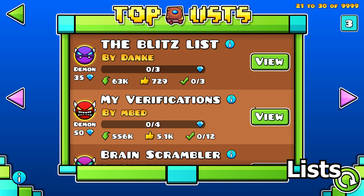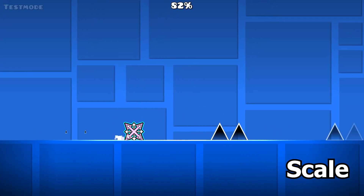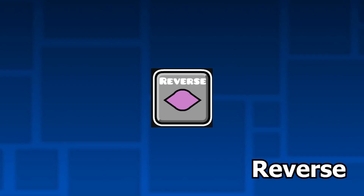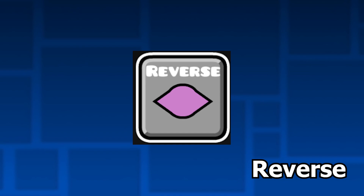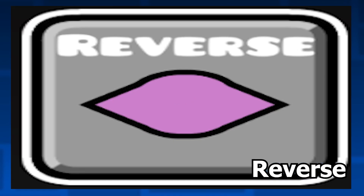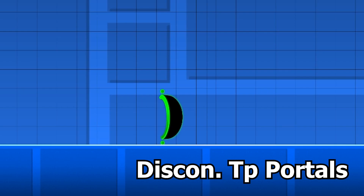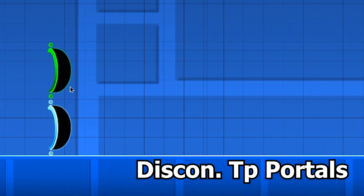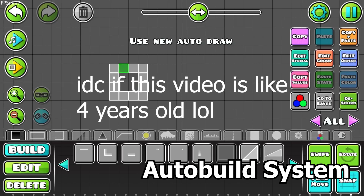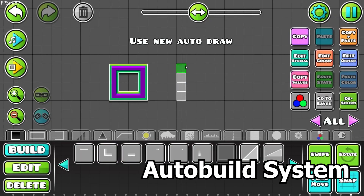Lists. Someone might — and probably already has — made a list called 'the most skibidi levels in Ohio.' Scale. Same thing as the camera triggers. Reverse. Wait a minute. That's not a circle or a square. Disconnected teleportation portals. This one is you and this one's your dad going to get milk — and oof, off he goes. Auto build system. So now you can't have an excuse for having a bad block design, you lazy little particle editor.